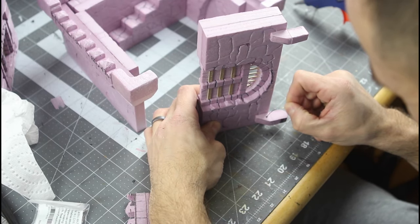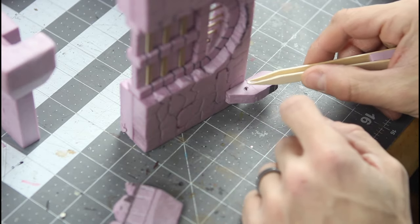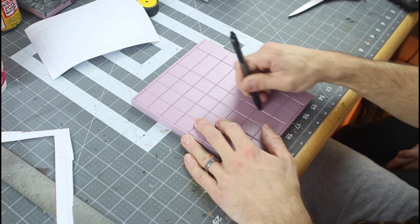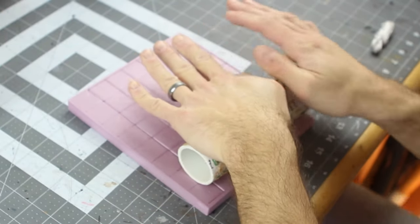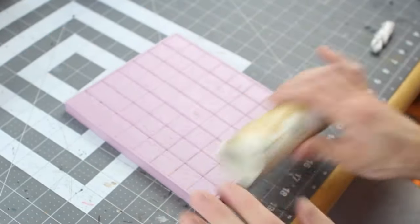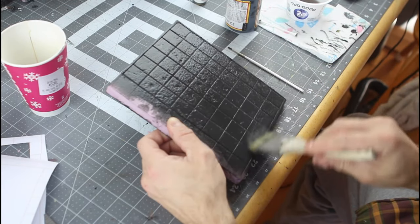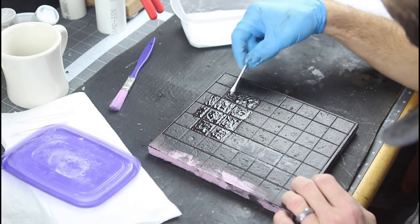We're going to heat up a pin and melt a little hole so we can glue our magnets into place — these will hold the parapets in place if we're using this as a separate building. A little hot glue and stick a magnet in there using some wooden tweezers. Now we'll just mark out the grid. You don't have to be exact on the whole thing because we're going to cover up a lot of the exterior perimeter with the walls. We'll use this roller to add some texture to the floor.